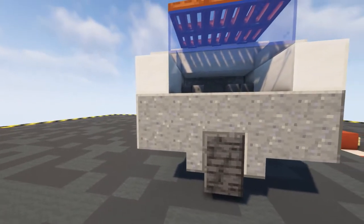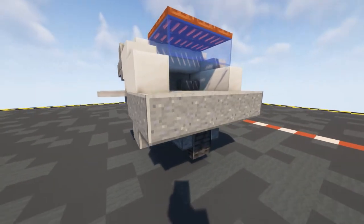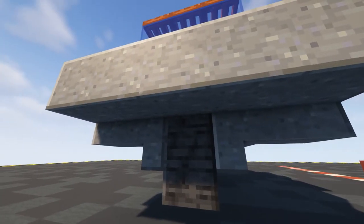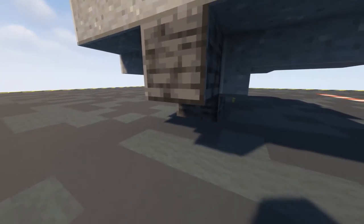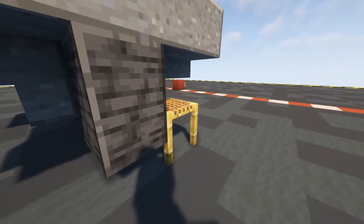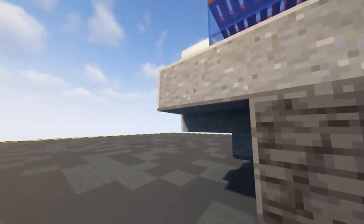The next layer of our cockpit is pretty much the same - use our polished andesite and put in a five going across here. Underneath do exactly the same as before, so put in our deep slate slabs, another temporary block, and again on the upper piece remove that temporary block. On the ends polished andesite slab.